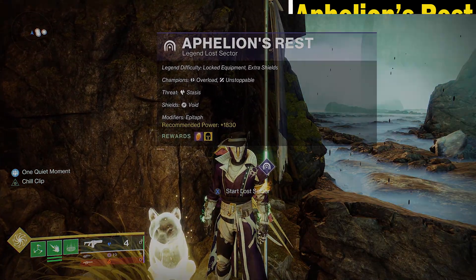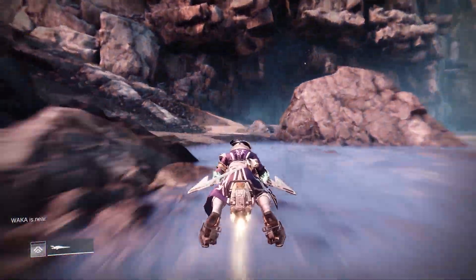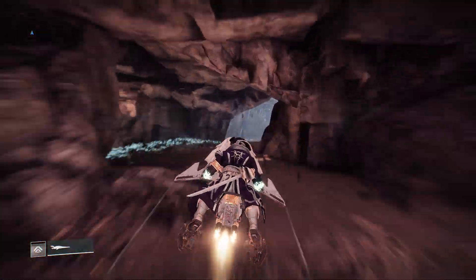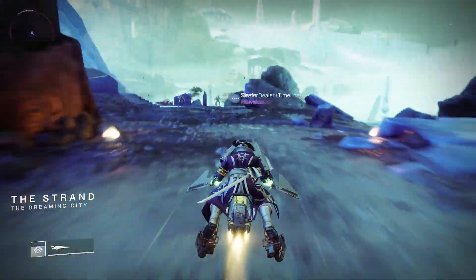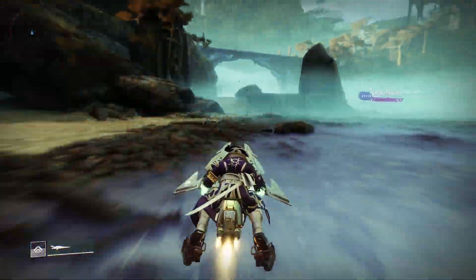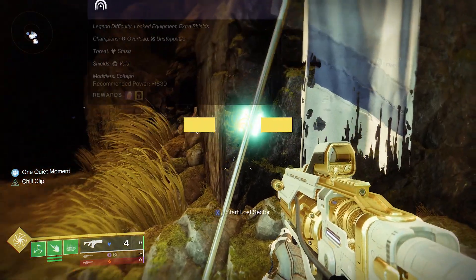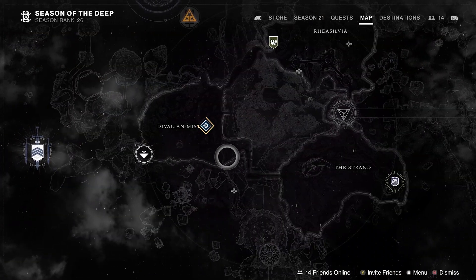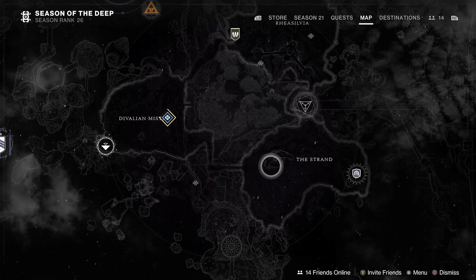Timestamps are in the description below. This Lost Sector can be found in the Dreaming City. Spawn in the Davilian Mists and head to the opposite side of the map. On the right side is a tunnel that leads to the Strand area. Once there, travel to the opposite side of the map where you will find an island. On the other side, at the bottom, is the Lost Sector entrance. Remember, if there isn't a flag outside of the Sector, you will first need to complete it normally in order to unlock the higher difficulties.